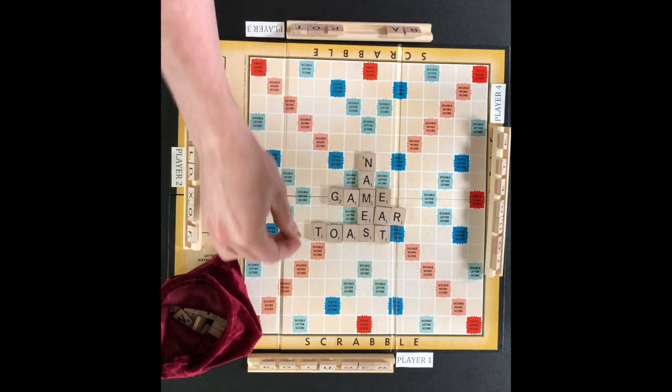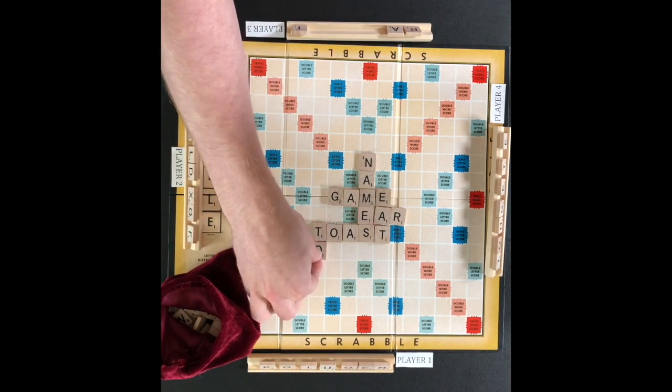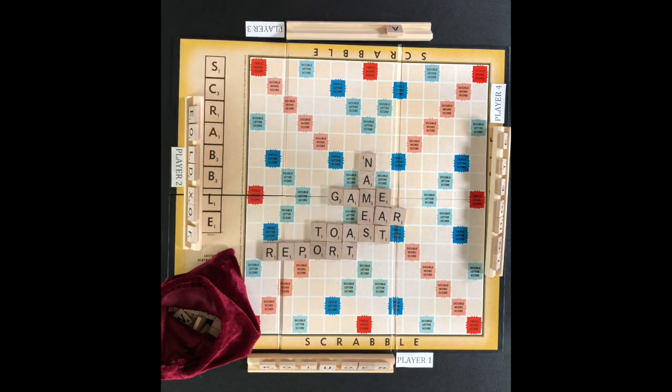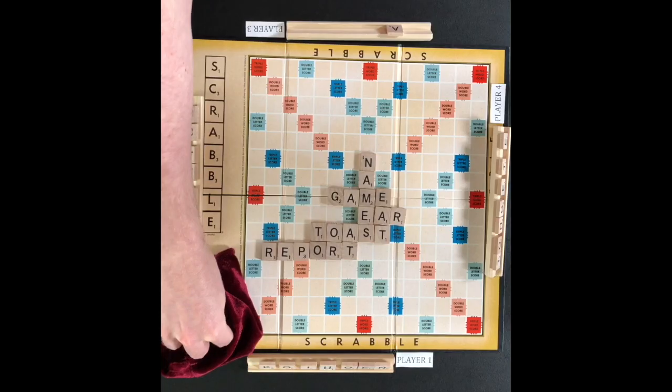Play returns to player three. Player three lays down letter tiles to form the words 'report', 'to', 'or', and 'at'. The letter O used in 'report' and 'two' is on a double word score. Player three will get double points for the word 'report' and the word 'two'. Report is 16 points, two is four points, or is two points, and at is two points. Player three adds 24 points.